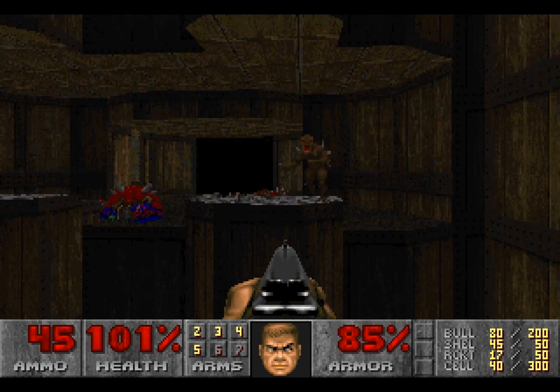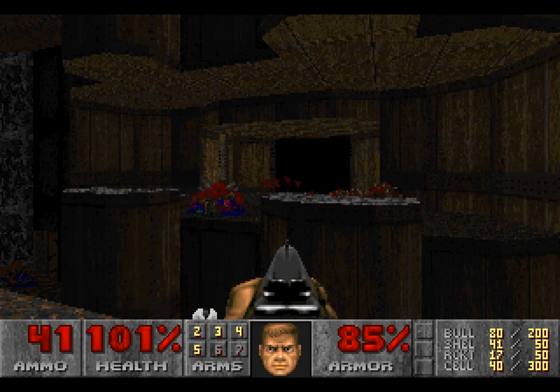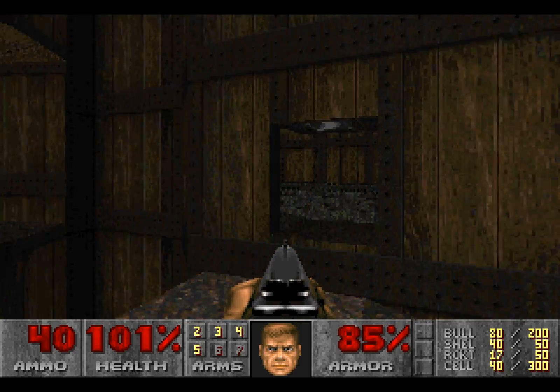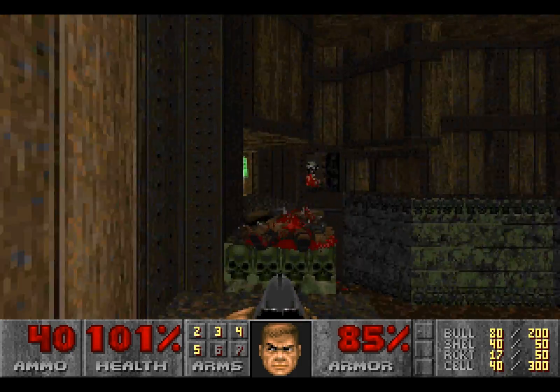There's also some plasma ammunition there that we're going to be using at some point. But right now we're just going to take care of all these enemies because we're going to be going back there very soon. There's also a radiation suit down there - we'll remember where that is for later. For now, we're going to head in this direction and go and grab that plasma gun.